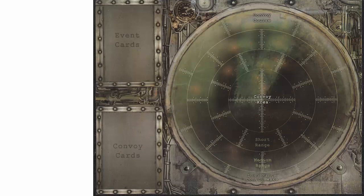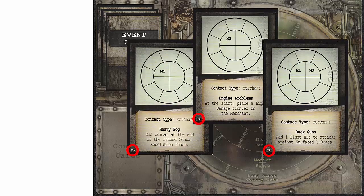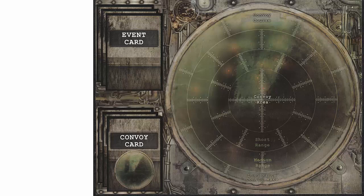Next, we place the mounted tactical display in the play area. This board is used to resolve battles between allied convoys and the U-Boats. We shuffle the event cards and place them face down in the designated area. Recall the campaign sheet instructed us to remove convoy cards 32, 33, and 34. We take these cards and remove them completely from the game. After removing the three convoy cards, we shuffle the remaining convoy cards and place them on the tactical display.